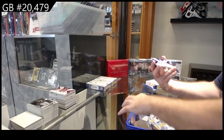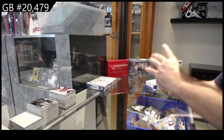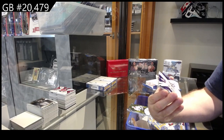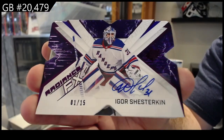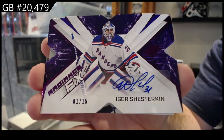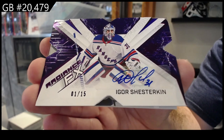Wow — how are these in the same pack? A radiance auto, numbered, for the Rangers — Shesterkin! Shesterkin out of 15 for the Rangers.